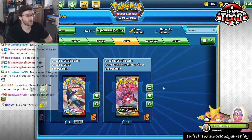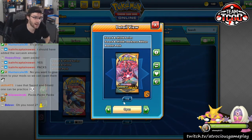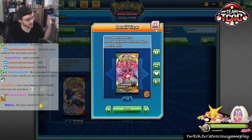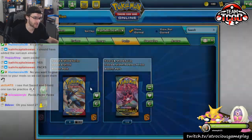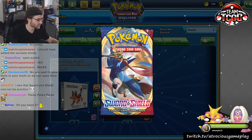OK, chat, we got 115 Darkness Ablaze packs here on PTCGO. I'm going to be opening 100 of them — the 15 is going to be for trade purposes so we can play games today. Before we open up Darkness Ablaze, though, we are going to be opening up some Sword and Shield. Just one pack.